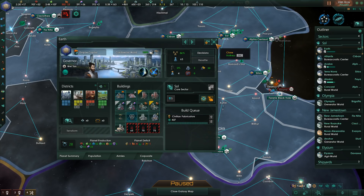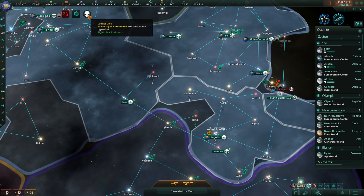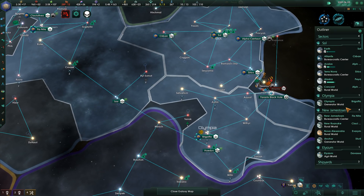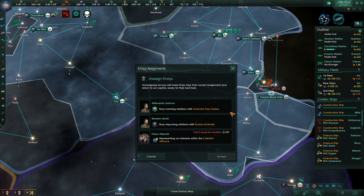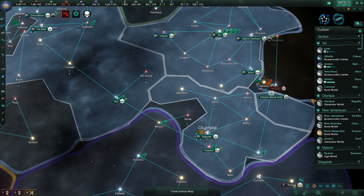We have 19 extra exotic gases but only three rare crystals, so I'm just going to upgrade one fabricator for now. Envoy Arjun Nambudiri has died at the age of 81 — a new envoy will immediately take his place, that's the way the system currently works. Our envoys are now Alexander Larionov, Karim Kudzi, and Petrus Stelyold. We will eventually get more envoys to work with.